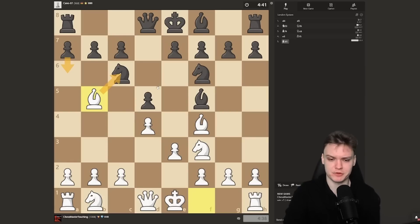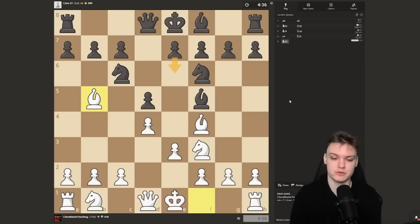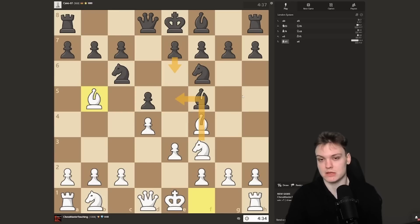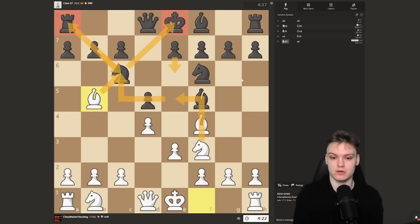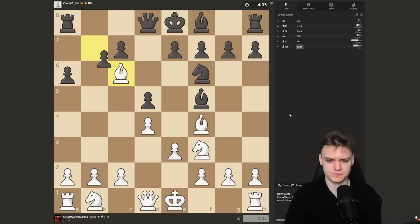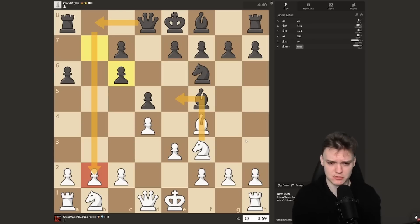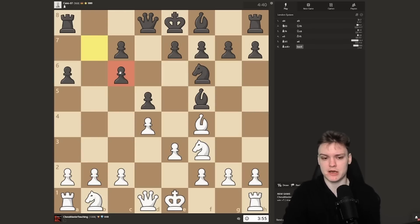A lot of black players will just go e6, and then you can get a close-to-winning position very quickly with knight e5. Usually my students just get a free win here — they pick up the rook. We already did that in the London Rating Climb a bunch of times. On a6, just take. A very natural move here would be knight e5, which is technically reasonable, but the computer finds a weird defensive idea by playing queen b8, which I don't think your opponents will rely on.